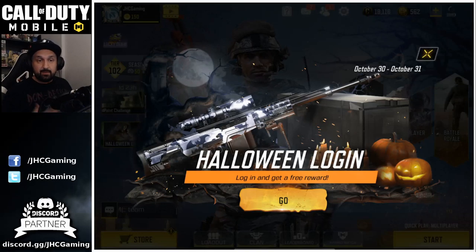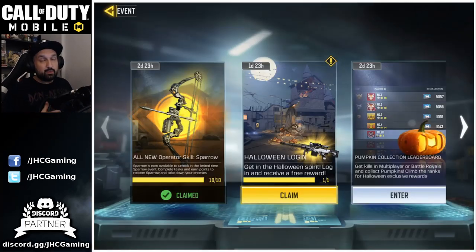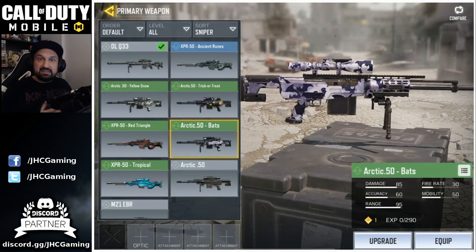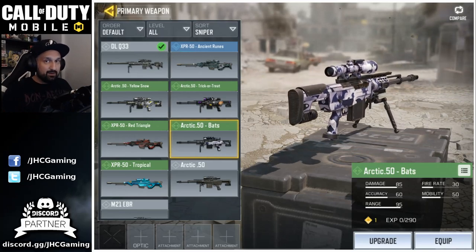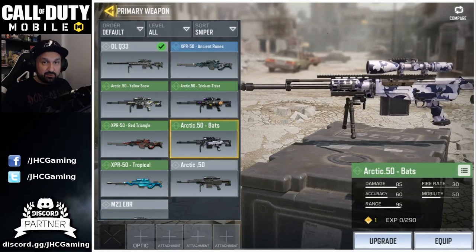By the way guys, we got a brand new free skin in the game — all you gotta do is log in. If you didn't play Call of Duty Mobile today, make sure you go in the game at least just to claim your prize. You only have two days to claim it — if you miss it, it's gone. It's the Bats Camo Arctic 50 sniper. It's an uncommon so it doesn't have a perk, but it's still pretty cool to have some skins for Battle Royale. If you don't have a nice Arctic 50 skin, make sure you grab that one.